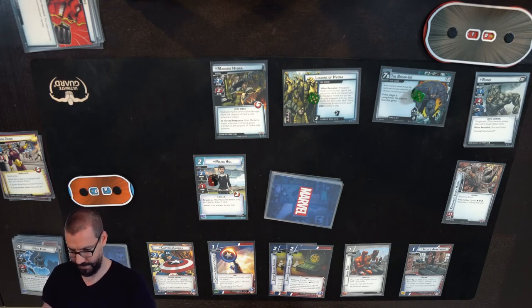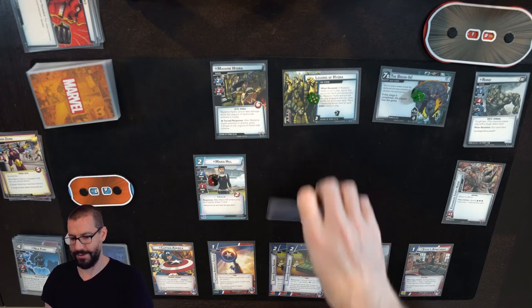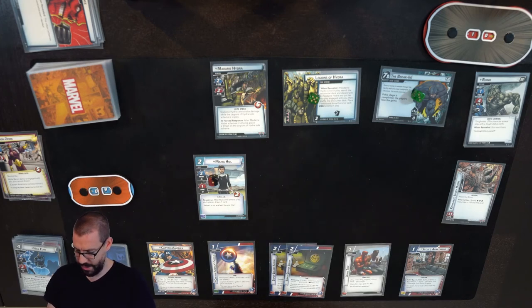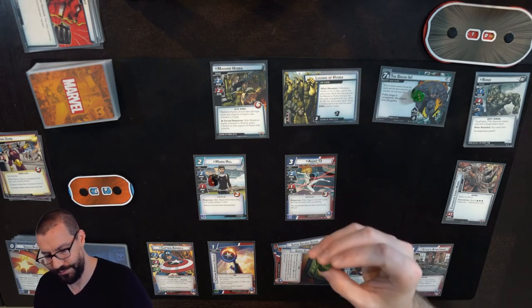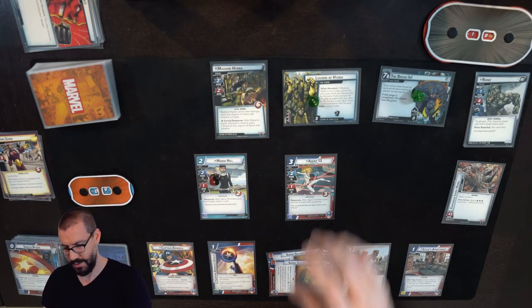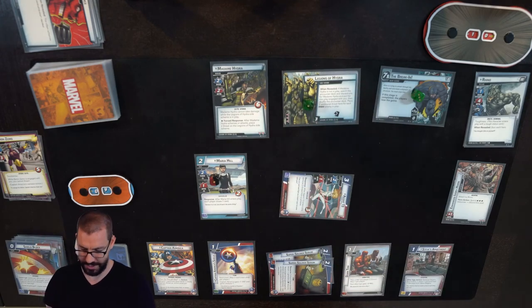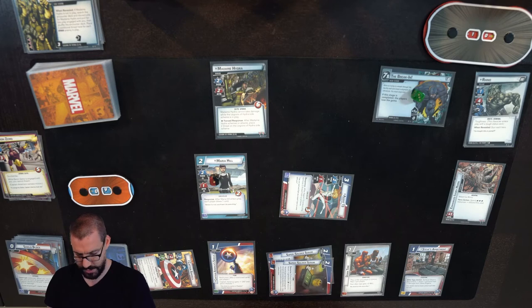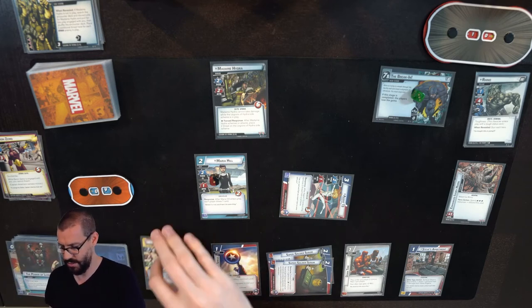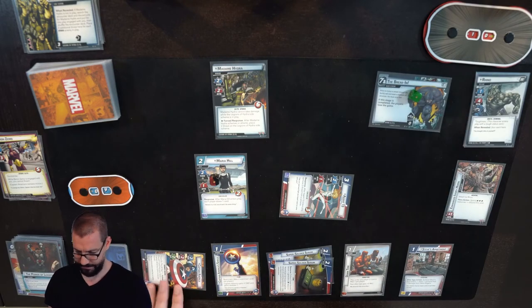I'm in decent shape to clear out Legions of Hydra right now, but I don't have any big attacks to clear it out completely. I'll drop a Shield Block at Agent 13, remove two from Legions of Hydra, have her thwart to remove two more from Legions of Hydra. Cap is going to thwart to remove the last one from Legions of Hydra — sure, I don't get that extra encounter card. Discard Power of Leadership, do This Is My Fight, Cap removes two from the Break-In. Two extra cards I can't do anything with, so we're just going to discard them.